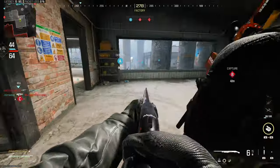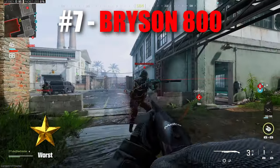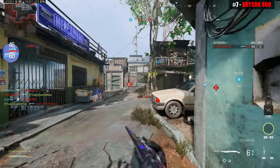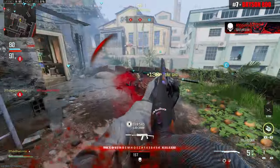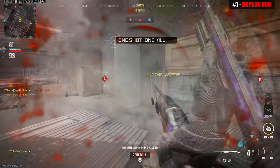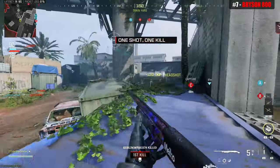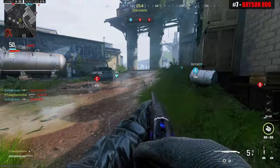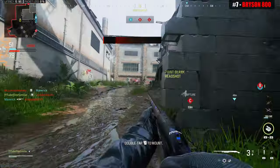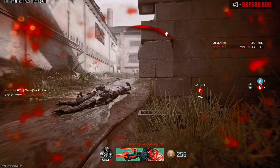Moving on to the number 7 spot is the Bryson 800, which is literally the same as the Bryson 890 except this one reloads shell by shell instead of a magazine. The Bryson 800 has slightly better range and damage — and I want to emphasize slightly — this is still a hit marker machine. The fire rate is even slower, and even with a faster fire rate attachment, this thing still fires incredibly slow. This is yet another pure garbage weapon.